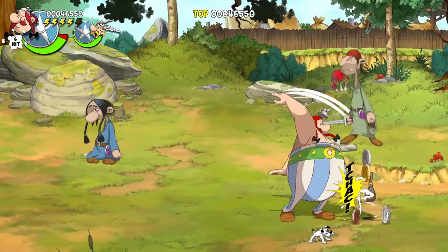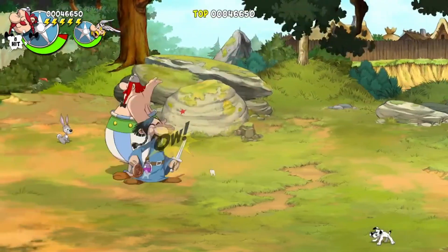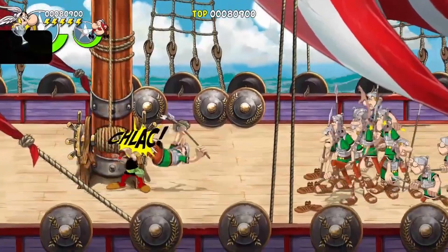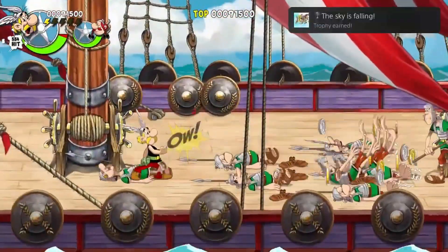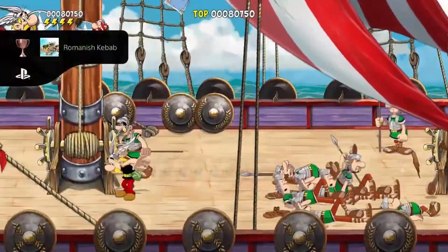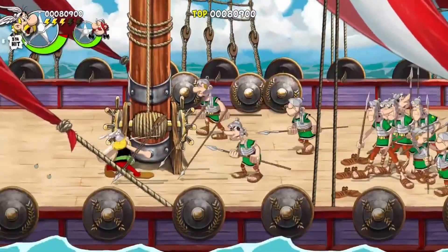Once you have beaten the game on the hardest difficulty, freeplay is now available and we shall focus on the last remaining trophies. The sky is falling — send 5 enemies flying with a single uppercut. Not too hard and you should get this easily and naturally enough during your playthrough. Romanish kebab — ram 10 enemies with a single charge. Another easy one to achieve during the playthrough.